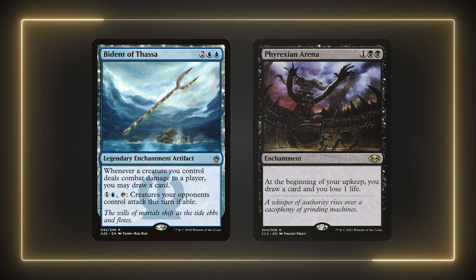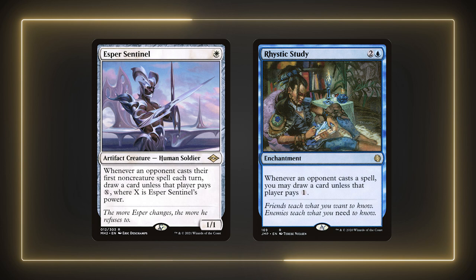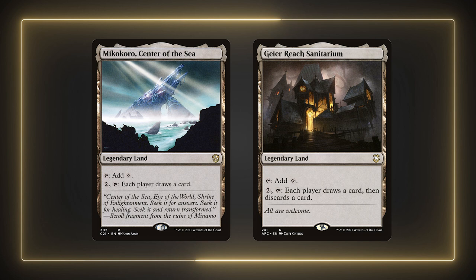Starting off the card draw section is Bident of Thassa and Phyrexian Arena. With Xur giving deathtouch, it's likely our opponents will allow damage to get through even if we end up getting a card. The Arena gets us an extra card per turn and we can easily out-heal the life lost. Arcane Sentinel and Rhystic Study are some more staples in these colors for card draw — in general these cards are very effective in Commander and are normally auto-includes for decks that have access to them. Mikokoro and Geier Reach Sanitarium are great lands that enable some extra card draw. I've included these lands in a lot of decks over the last couple of months. Outside of cool suggestions and feedback from viewers, the best part about making these videos is discovering new cards, strategies, and playstyles I otherwise probably would never have tried. These two lands are both budget friendly and actually great to sink mana into, even if it gives your opponents some value.